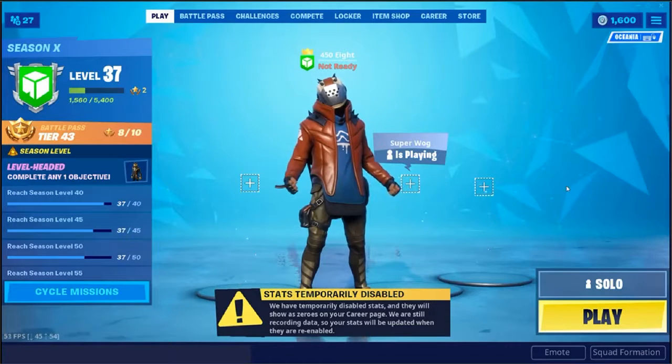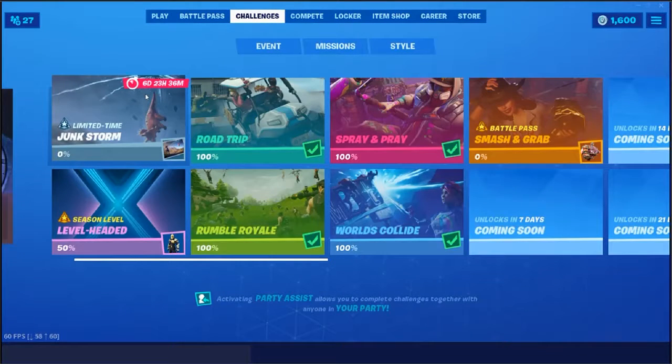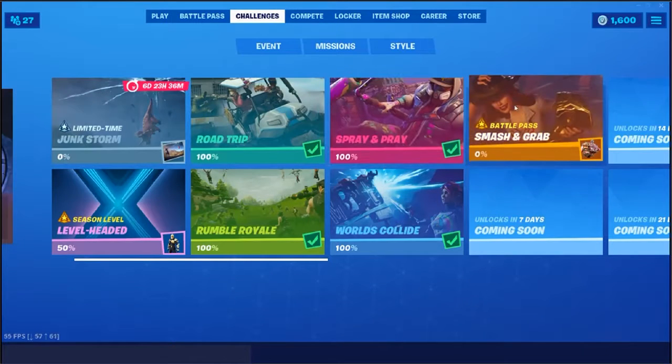Alright, so here we go for another week of challenges. What have we got this time? We've got the Junk Storm challenges. They're pretty much like the daily challenges, but in the loading screen they've got like a secret Battle Star. I normally find it in like my update videos because that's normally how long they take to get out. But anyway, we've got the Smash Grab challenges, which look to be the next ones for X-Lord.